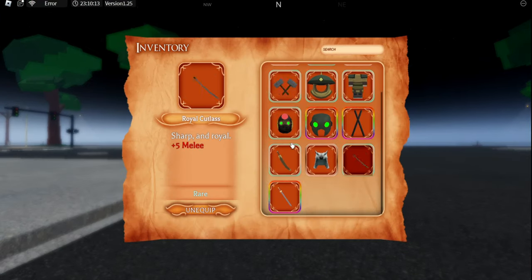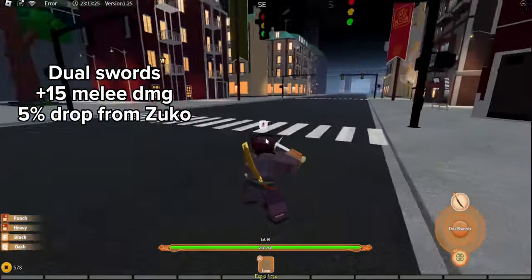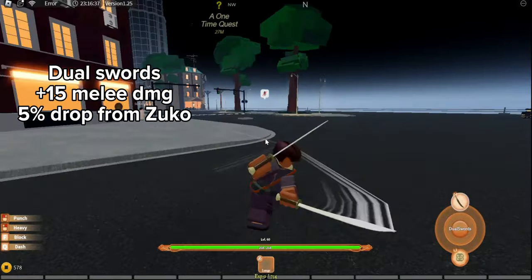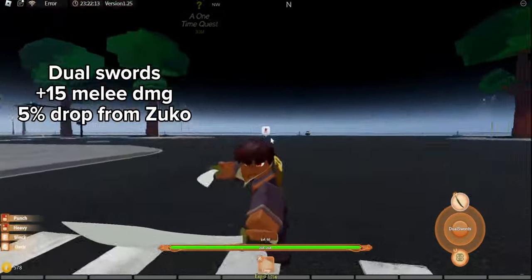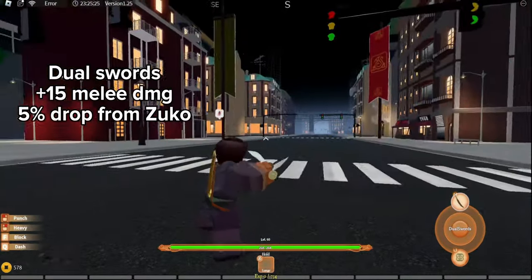Next blade — we're gonna go with Zuko's blade, twin katanas or twin swords. This is really good. The drop chance of getting this weapon is 10% from the Zuko boss. It gives you 15 more melee damage, and it even has a skill.